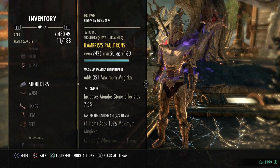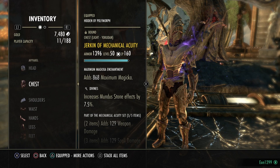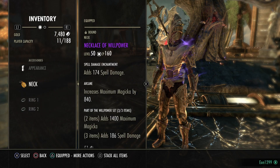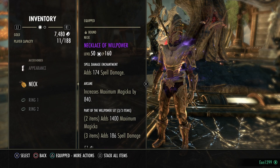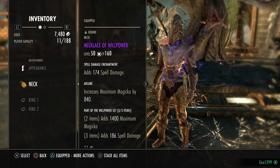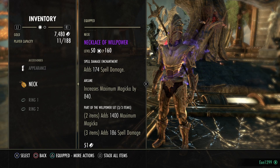You want to make sure you have 5-1-1: 5 light, 1 medium, 1 heavy. Preferably heavy on the chest but it doesn't really matter much. For the three-piece jewelry we're using Willpower, which is the best damage possible. However, Moondancer, Aether, and Master Architect are not far behind in damage. If you have Willpower, use it — it's the best damage.